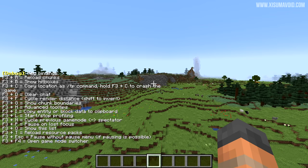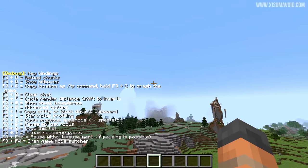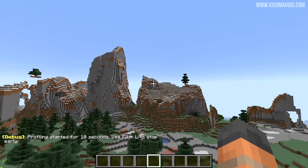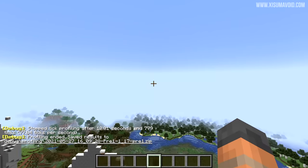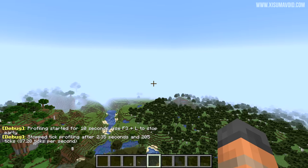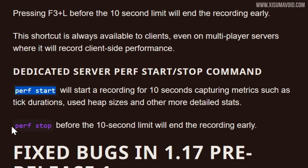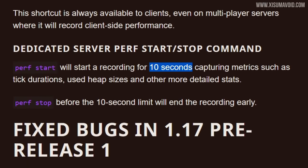Pressing F3 and Q in game brings up the debug list on the side — it's now alphabetically ordered. There is a new shortcut, F3 plus L, which will do some profiling where it gathers metrics of everything going on in the game and puts them into a report. It automatically stops after 10 seconds; pressing F3 and L again ends the process earlier. There is also an equivalent for servers: you can use performance start and performance stop, which runs the same 10-second analysis of everything happening on the server.